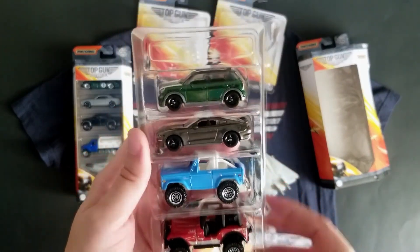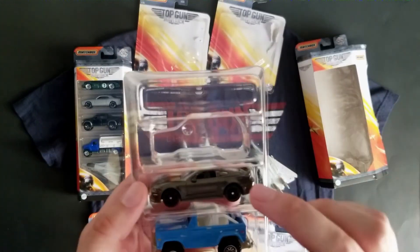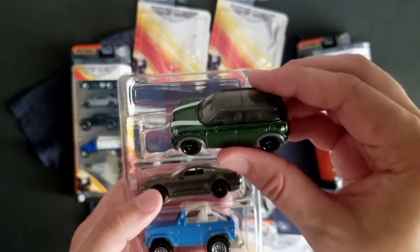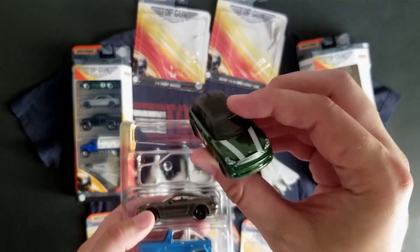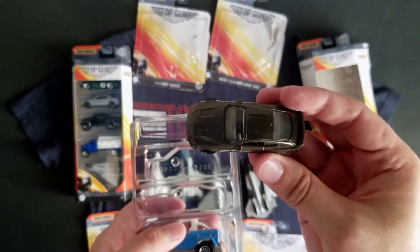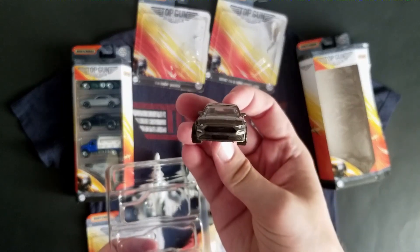There is the Mini Countryman in green. They did really well at the space saving on this considering it's a five pack with three really large vehicles — they squished in the Mini Countryman and the Mustang. I'm not entirely sure yet which characters will be driving these; the movie is delayed so I'm really excited for it to come out. I like the five-spoke rims. Matchbox does really well with Mini — it has a panoramic clear sunroof all the way around and some nice racing graphics. Here's the Mustang — not entirely sure if Maverick drives this, but it would kind of make sense considering he has a P-51 Mustang. It's an awesome silverish gray color with black five-spoke rims and tampos in the rear and up front.